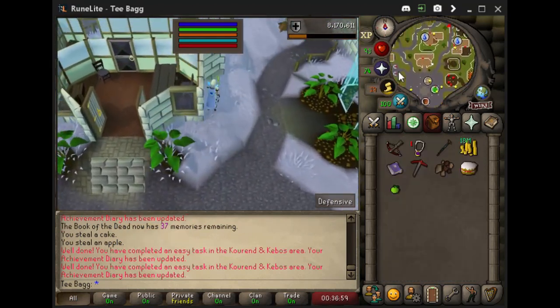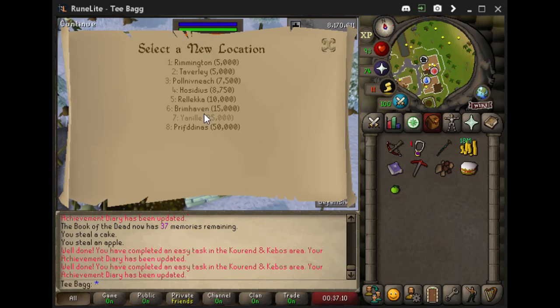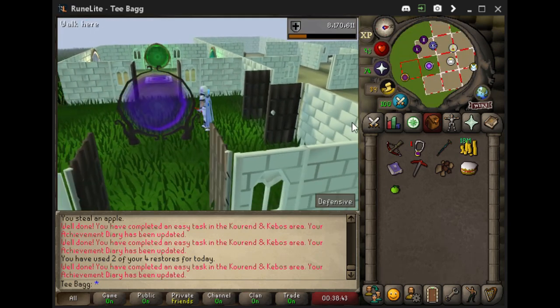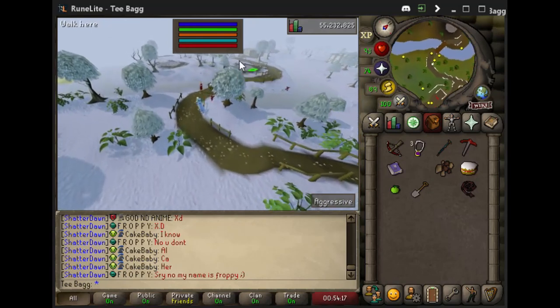Once we're done being naughty, run north to the real estate agent. Right-click relocate and choose option number 4 for Hosidius and pay the fine. Now go ahead and break that house teleport tablet, exit and go back in — task complete.